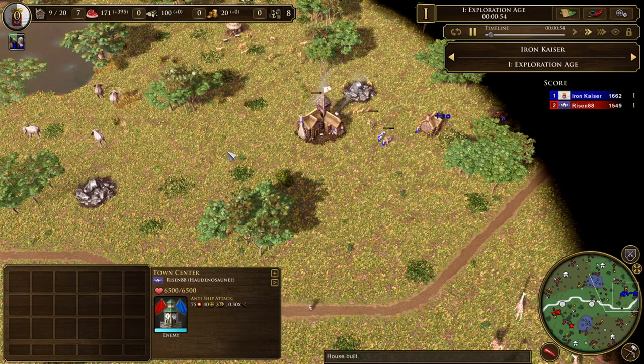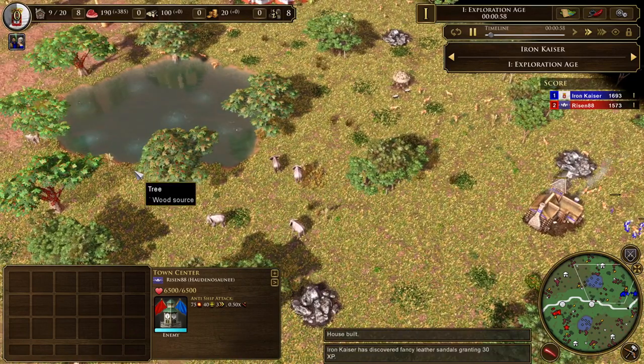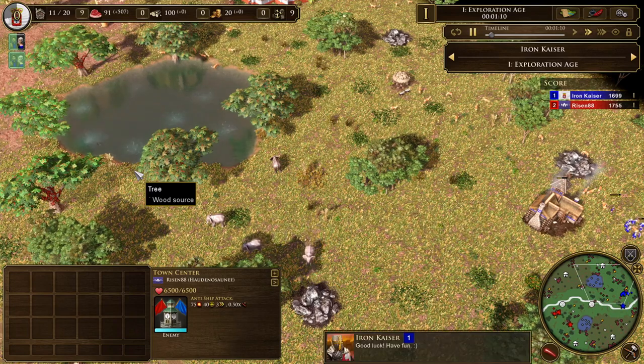The reason is pretty straightforward. Portuguese are most often recommended for water maps, naval maps, and they do have a pretty strong navy. But I don't think you even need them on a water map for them to be strong and to be exactly the civilization you'd want as an AoE2 player, even if you're playing on the equivalent of Arabia, which is what we've got here on Savannah.